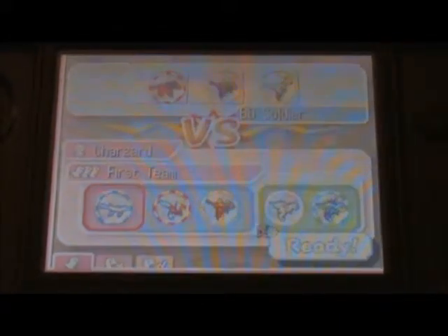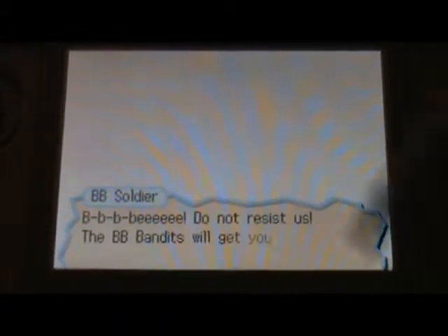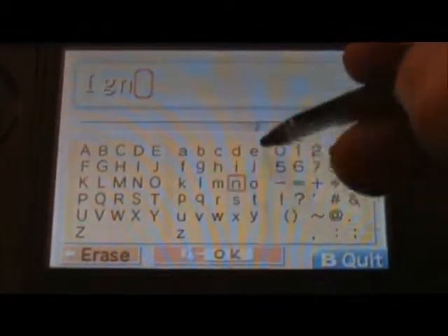Crap — never mind, I'm not going to show this one. I know how to cut stuff out now, so I'm not going to show this one. That was kind of a failure because I forgot to grab Igno. So I'm just going to name the team Igno, because I don't know what else to name it. It's just a special team that Igno will be in.